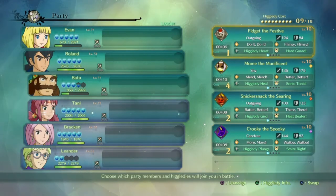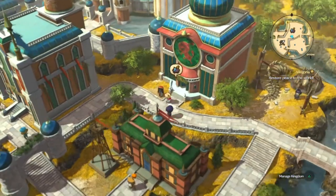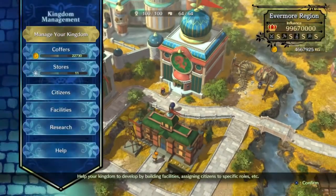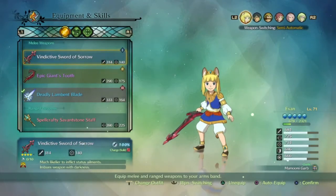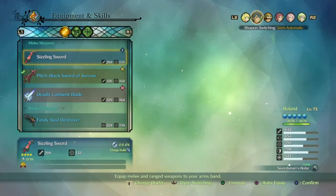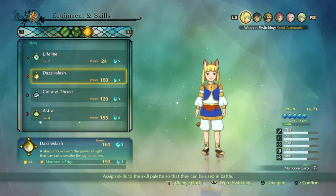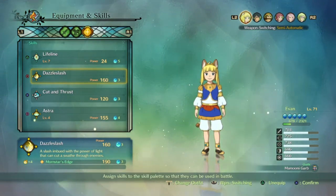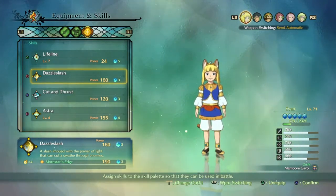Here's my Higgleteese that I'm using right now. First of all, you want to maximize your Higgleteese — you want to check your guys' skills. If you've got your guys' skills maxed, you should see here — down underneath Dazzle Slash it says four sun ones, which gives you Mournstar's Edge.